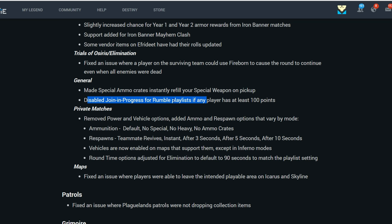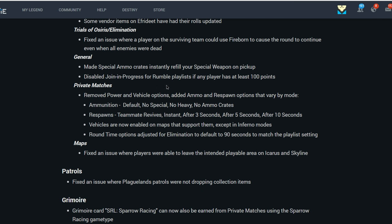Join in Progress is disabled for the Rumble playlist if any player has at least 100 points. That's going to kind of suck because if people start leaving Rumble it could turn into a 1v1 for a long time. For private matches, they removed power and vehicle options and added ammo respawn options. You can set default spawns, no special, no heavy, or no ammo crates entirely.